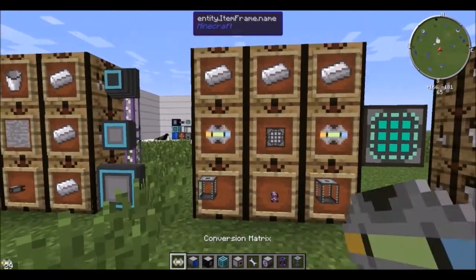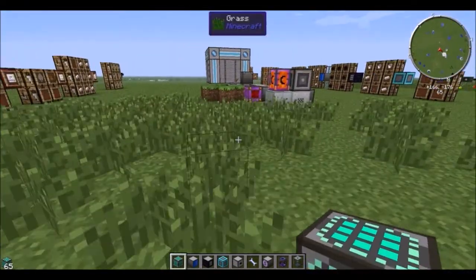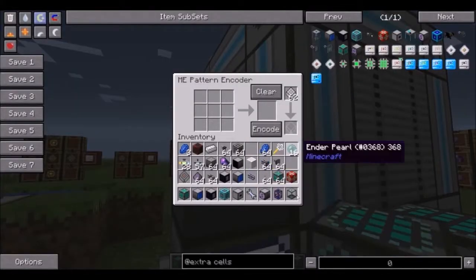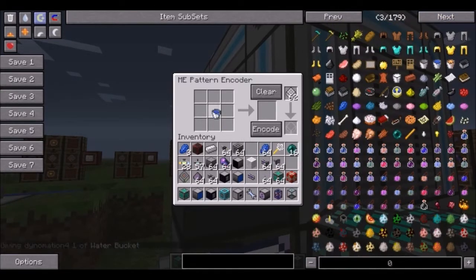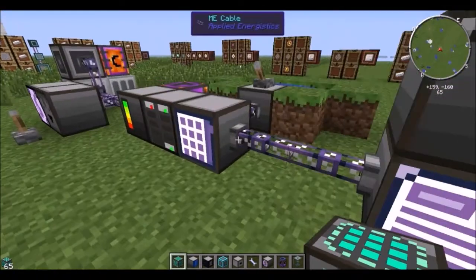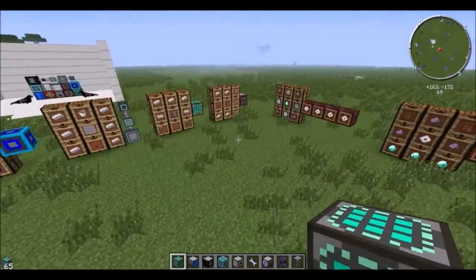You get a pattern provider, two conversion matrices, two tanks, and iron, and you get a fluid crafting chamber. This holds nine patterns that can deal with fluids. So for example, if I were to get a bucket of water and put it in, you'll see that can craft into salt. But instead of making buckets of water, I put this into the fluid crafting chamber and it will take the water as a liquid instead. If I were to tell it to craft salt, it would do that no problem and use up one of my 1,000 millibuckets of water.